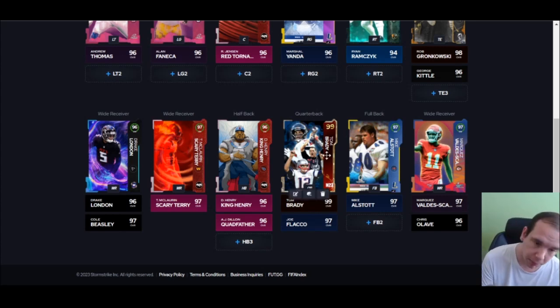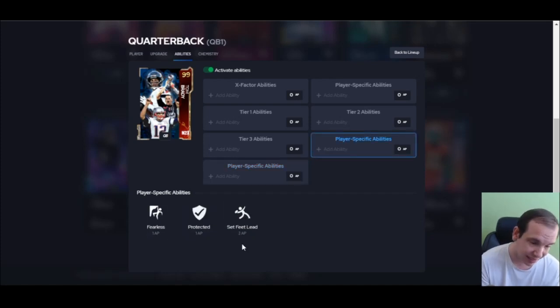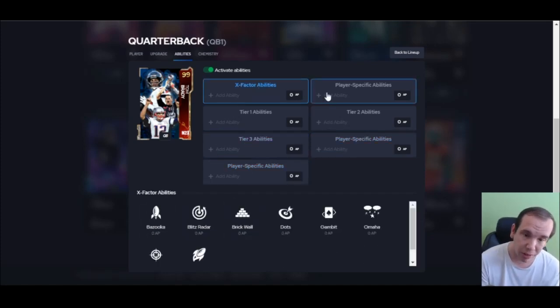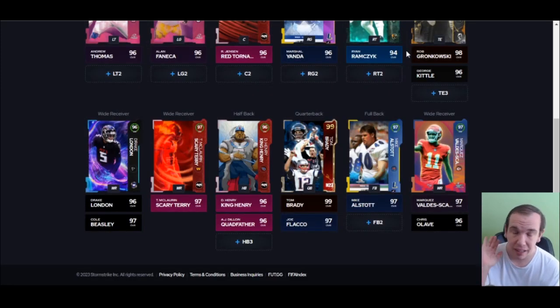Tom Brady is the best quarterback — why? His release is just fine. The discounts are insane, and when you have a guy that gets this many discounts, the zero-cost abilities really set up the rest of your offense for AP. This guy is really good, go get him — you won't regret it.